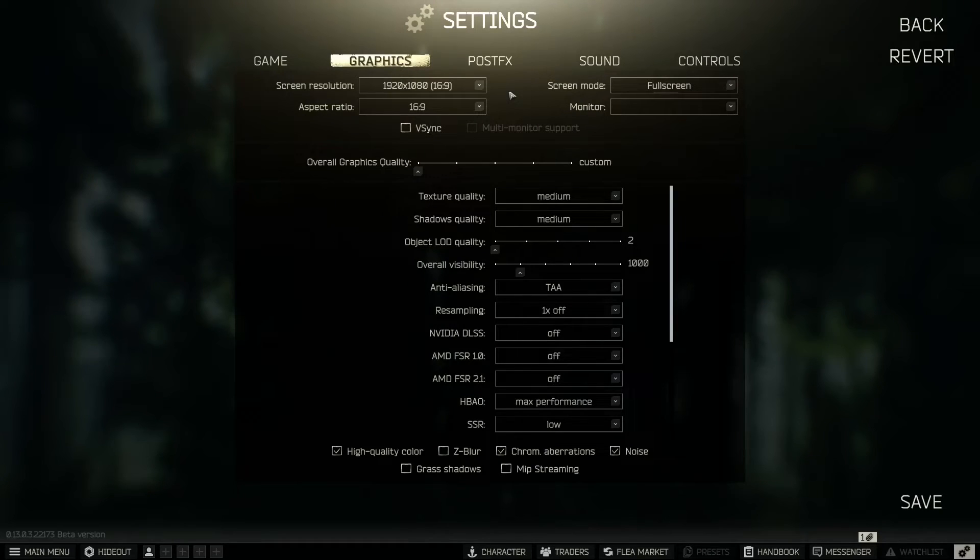Click on the gear icon again and go to Graphics. I play at 1080p at 16:9. A lot of people play on ultrawide screens, so select the resolution of your screen — 1080p, 2K, 4K, 1440p, whatever the case might be, change it to your specific monitor. For people getting screen tearing, I highly recommend turning V-Sync on and you won't get any screen tearing at all. If you don't get screen tearing while playing, turn it off — you don't need it.